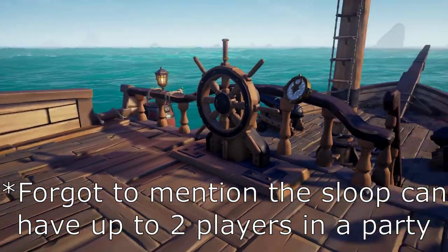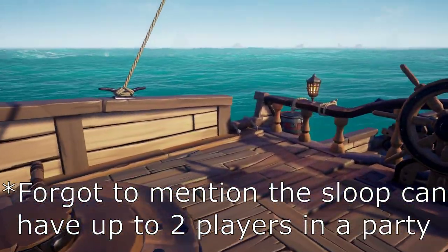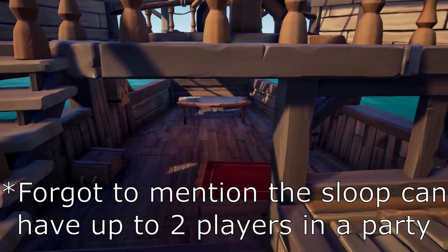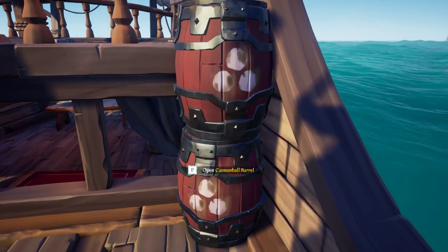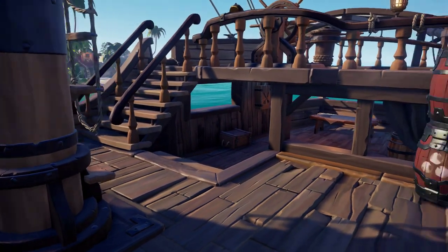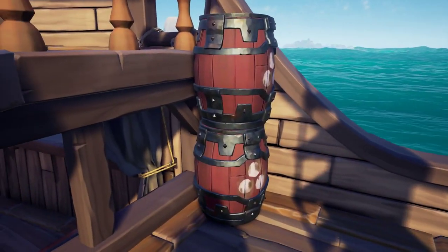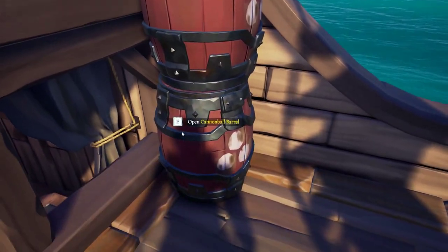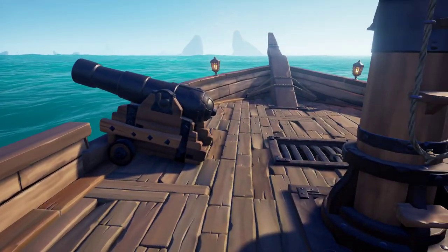It's much easier to sail a ship solo if all of your controls are right here, whereas both the Galleon and Brigantine are quite a bit harder. The cannonball barrels are up here on the deck, right next to the cannons, making them very easy to access. There are only two cannonball barrels, each with 20 cannonballs in them to start with.